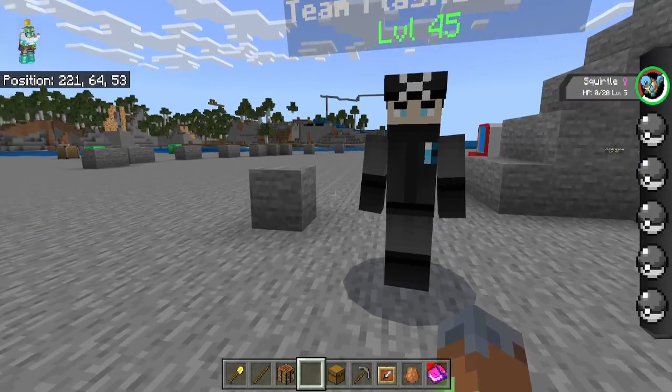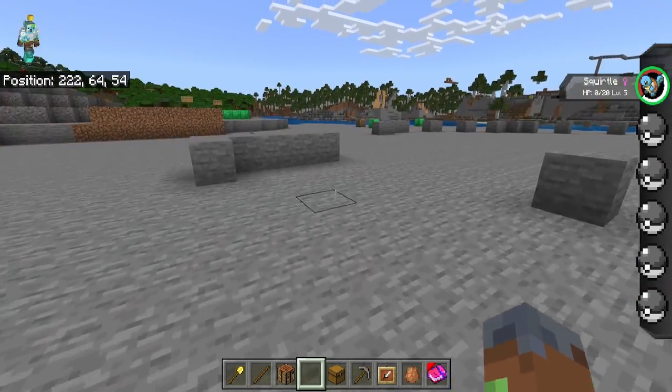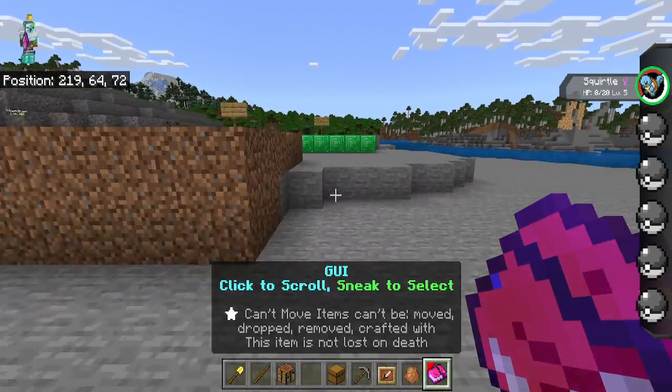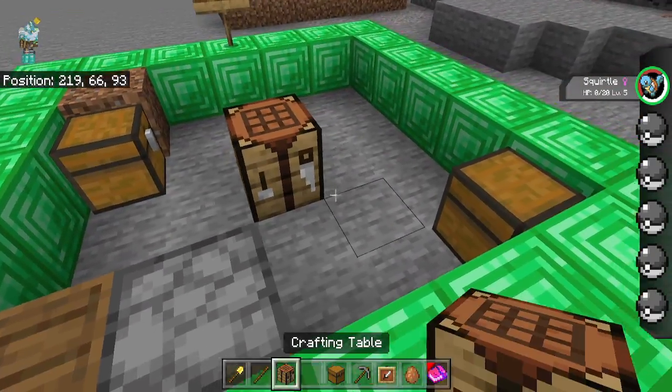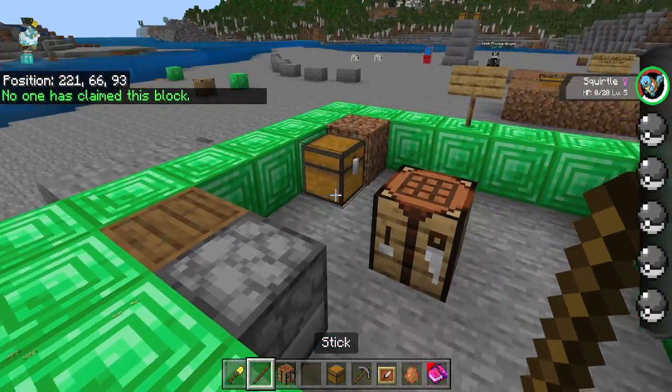This new trainer system is very nice. Also what I've been working on is a claim land system, which is pretty cool. If I right-click here you can see no one has claimed this block.